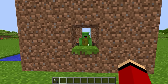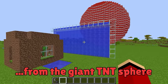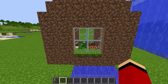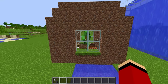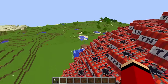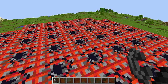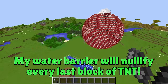Let's find out if Mikey's security house will be able to withstand the explosion from the giant TNT sphere! I already know how it's gonna turn out! JJ, this'll be a piece of cake! Hurry up and light it! I'm gonna light it! Ready to detonate! I built my security house behind TNT's weakness! I'm so smart! Here goes, Mikey! Three, two, one! Ignite! My water barrier will nullify every last block of TNT!